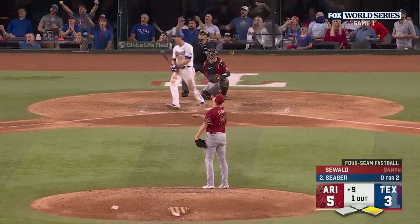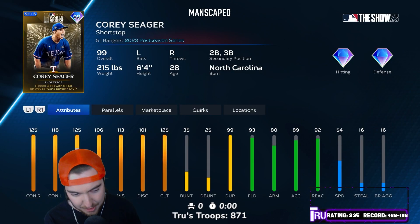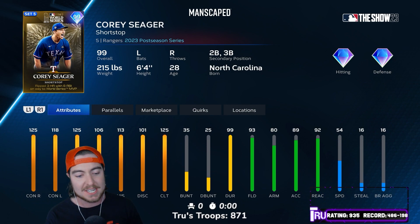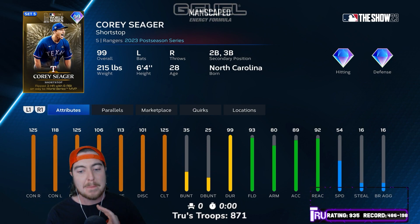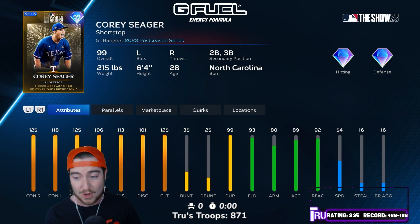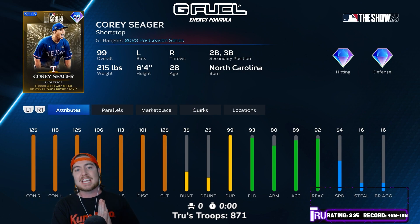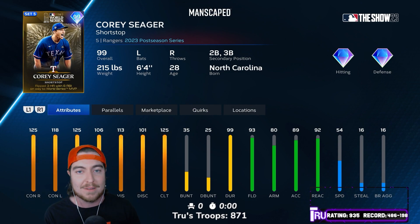And Corey Seager — good Lord. Obviously, as we know, he won the World Series MVP, and they maxed out his attributes against right-handed pitching. 118, 106 against lefties, 113 vision, maxed out clutch, 93 fielding at short. Very good for a Corey Seager card, and 54 speed. Two of the best swings in the game, dude. I am so fired up for these cards.